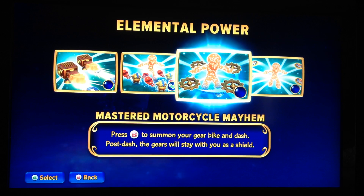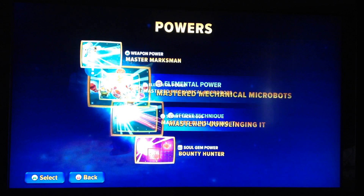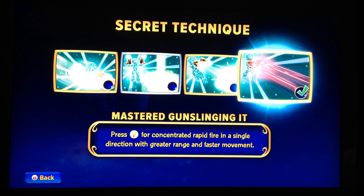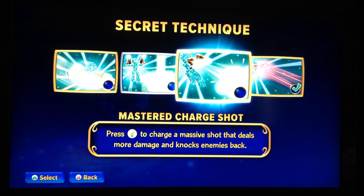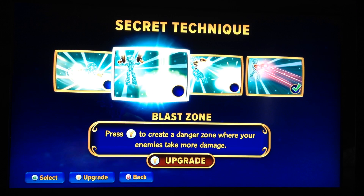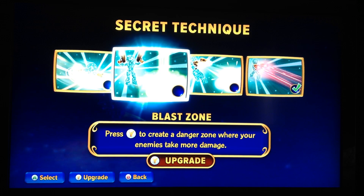Master of Motorcycle Mayhem — he actually had some kind of technological bike or something once, didn't he? And obviously the mines remind me of the Mine Glove. Master Gunslinging — to me, this is what I see as the equivalent of the Rhino: a lot of rapid fire shots all at once. Master Charge Shot — I think it reminds me of when you can charge up the shotgun or whatever it's called. Blast Zone — press Y to create a danger zone where your enemies take more damage. I'm not sure if he has an attack like that or not, but he might.